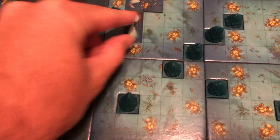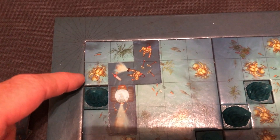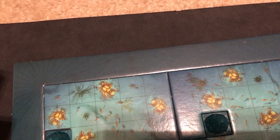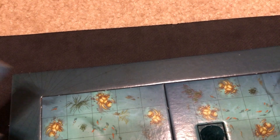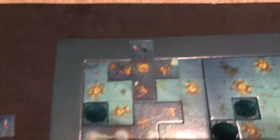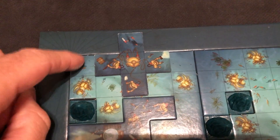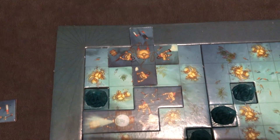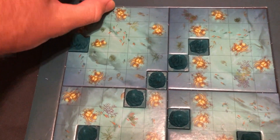Once areas are closed off, the scarabs are worth the amount of spaces in that excavation area. So one scarab in a three-space area would be worth three points. But if you close in an area of four spaces or fewer with two scarabs inside, both scarabs are worth four points each. That's ideally what you're trying to do — keep your points maximized by getting multiple scarabs into the same enclosed excavation area.